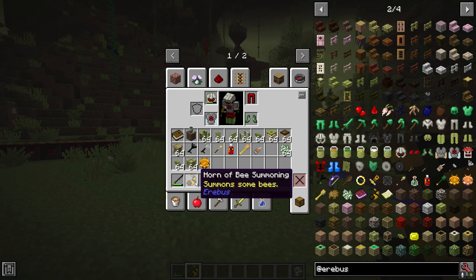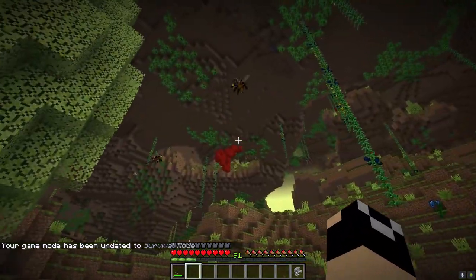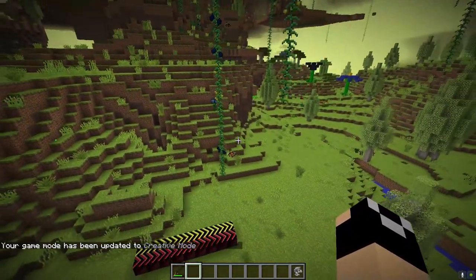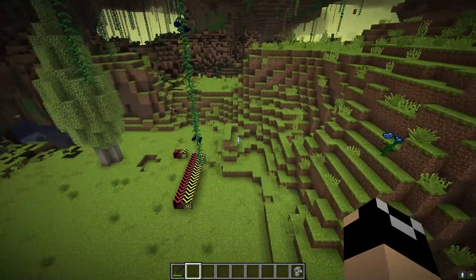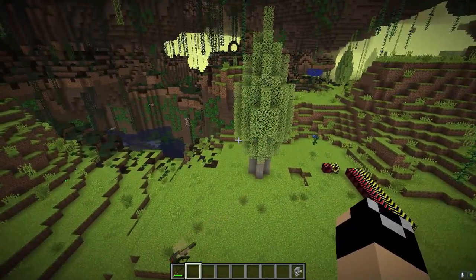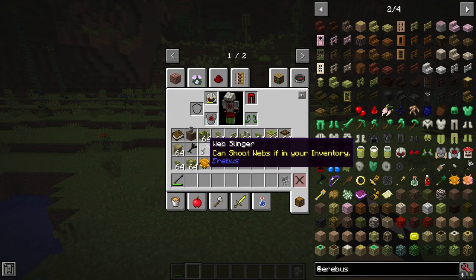Next is the horn of bee summoning. It's not really a battle item — right-clicking consumes the horn and summons around six to eight random bees. This is useful if you're into honey and nectar, as you can then tame those bees and set them to work your flowers, or even take them into the overworld or other dimensions. The horn is not craftable by default but can be obtained from dungeon chests. Don't right-click it in the dungeon by accident.